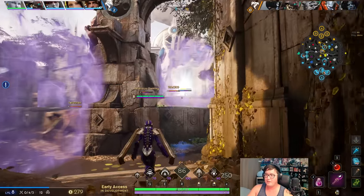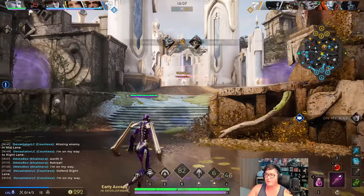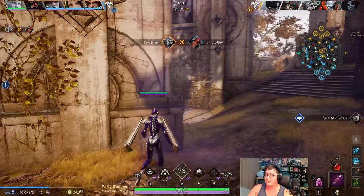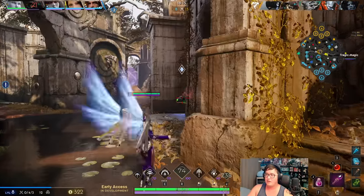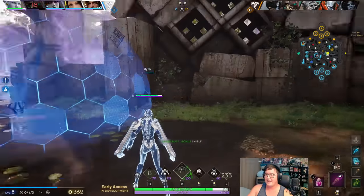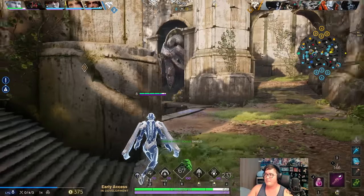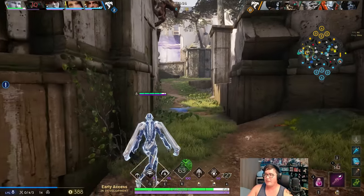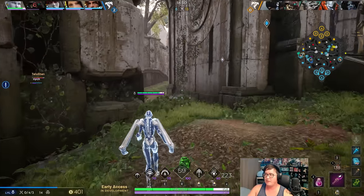Everyone's just split right now. My team is just being really greedy - not my Sparrow but there are some really greedy plays going on that I'm not a big fan of, because I can't save these greedy plays when I don't have my ultimate. So for right now I'm going to start putting down wards and making sure we can see when people are coming in for a flank on this side.